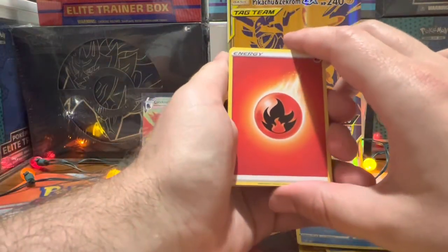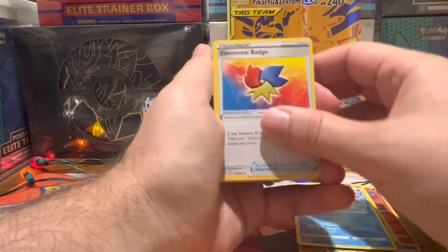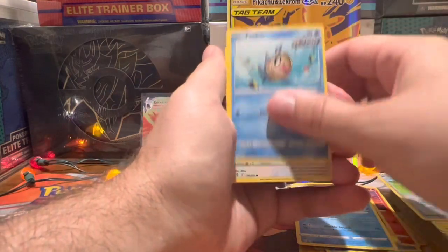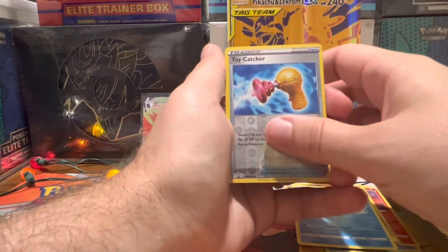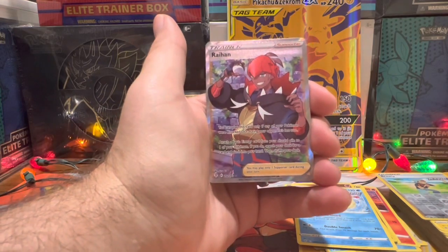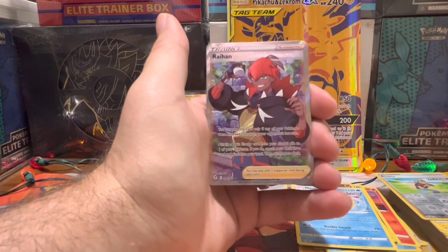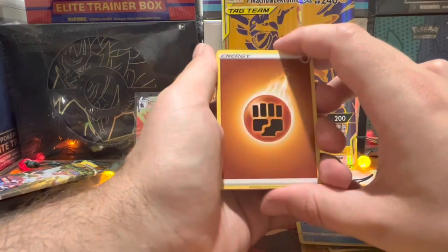Number two of Evolving Skies — this pack felt really really light, almost felt like it was missing cards. We got the Ice Cube, Hitmonchan, Hop, Eevee, Flaaffy, another little bear, Drampa, Toy Catcher reverse, and for the rare we have got Raihan Full Art Trainer! Can you believe it? I'm pretty sure I've pulled this before, but that's fine — it's a full art, so good stuff!